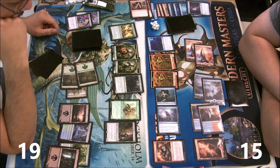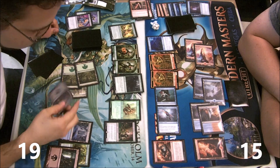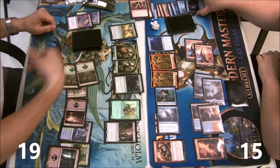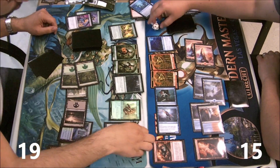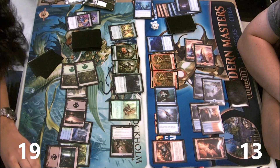Deep Analysis would make it so that an untapped land would let me flashback three things, but doing three two-damage pings instead of two pings plus a bounce is quite similar.